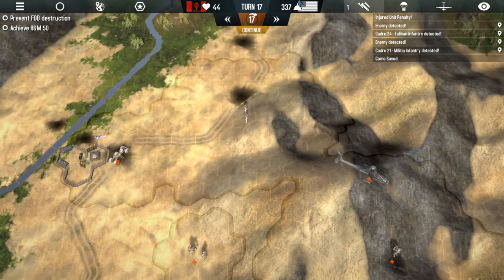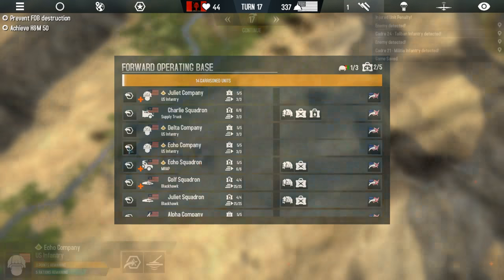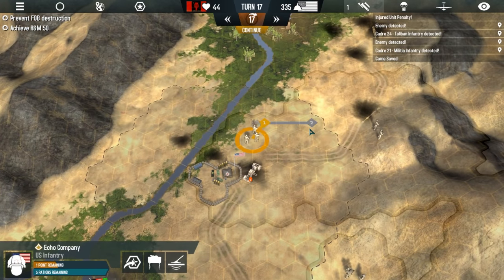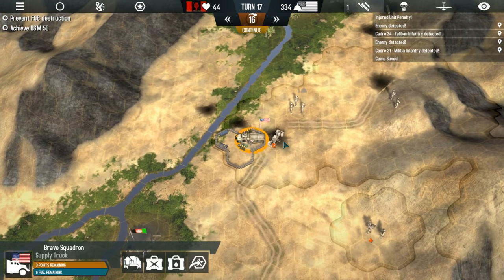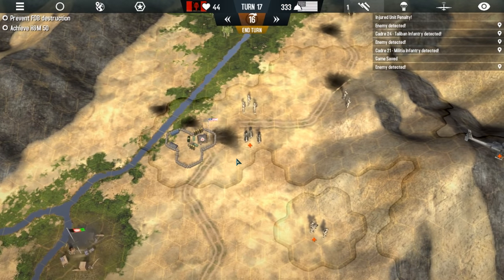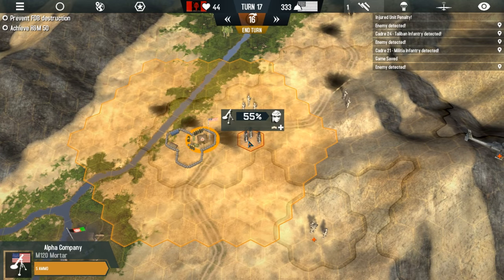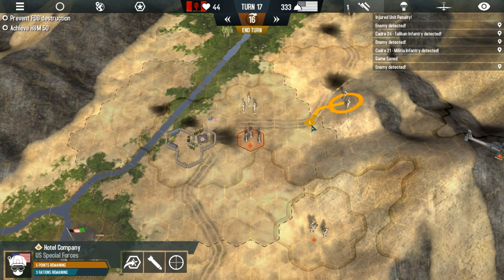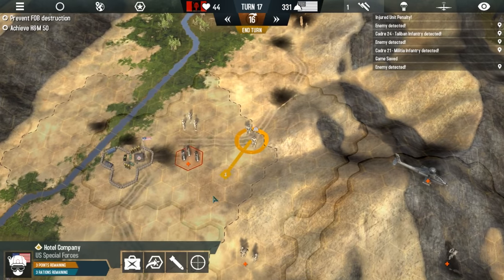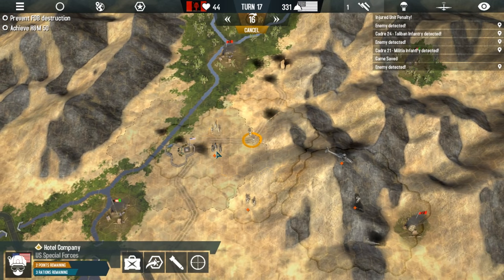Now the question is, where's the Taliban that was over here? Where did they go? They're probably sitting in ambush somewhere along this road. Pull that Husky into the base. Oh, there they are — we spotted them! Let's use our artillery. Our mortars don't seem to be very effective against them. Let's do this instead. I like Wardy the Warthog, so we'll zoom out so we can see him fly over.